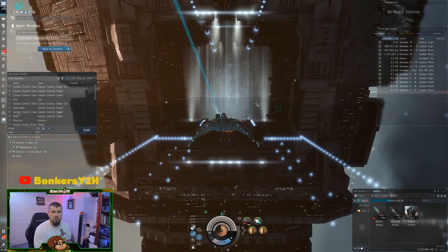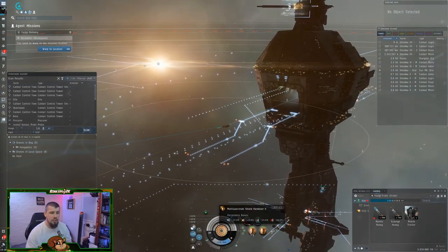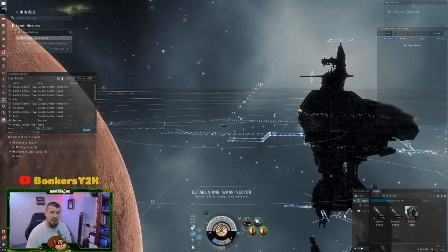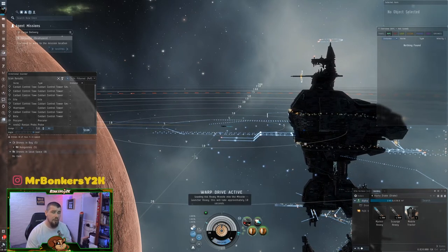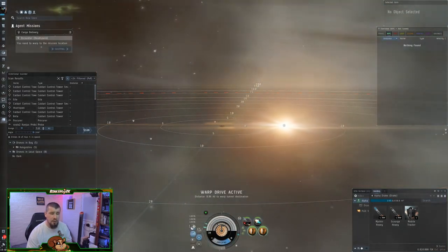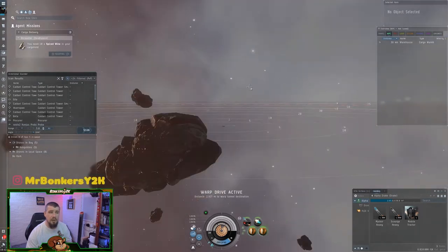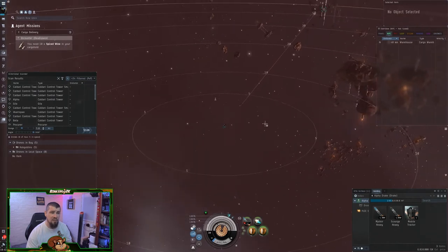Alright, let's go ahead and warp to our mission. Before warping in, the first thing I always do is make sure my tank is turned on — this is important, because when you land there may be aggression on the field immediately. I also always recommend having your directional scanner open. Down by the autopilot, click the Scanners button and select Directional Scanner. Click the white square to pop it out as a separate window, then set it to 5 AU. Whenever you hit scan it'll tell you anything currently in range — we're watching for probes.